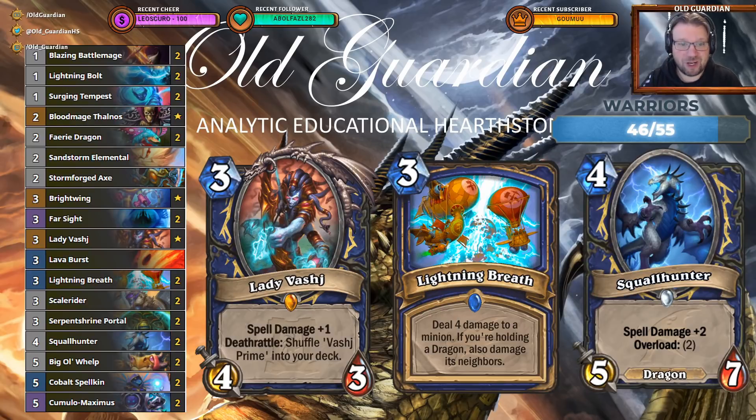And then use the shaman prime, Lady Vashi. Lady Vashi is a great card when it works, which means that you want to draw it early and get it killed as soon as possible. Then you draw the prime, which discounts some spells — most of those spells will be burn — and then you have stuff like Squall Hunter, discounted burn in hand, and just go in.